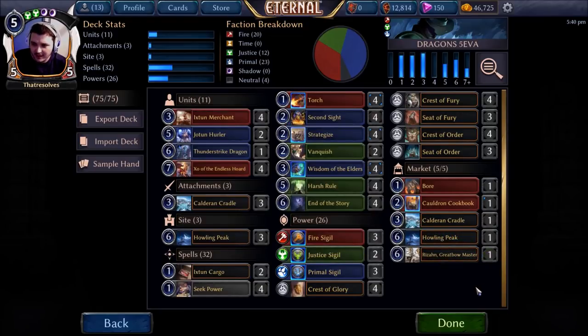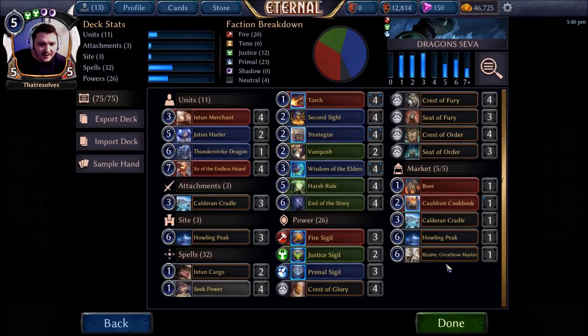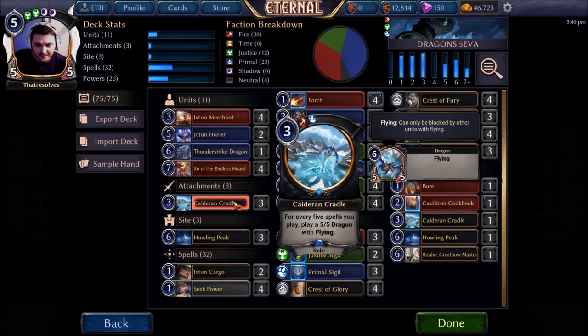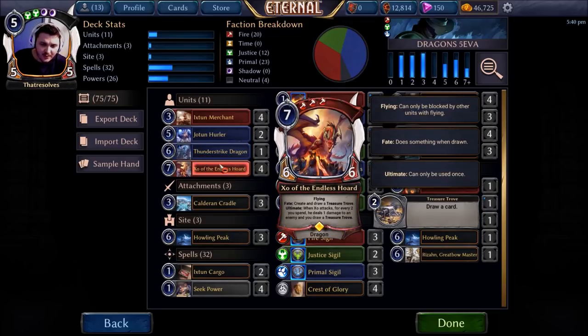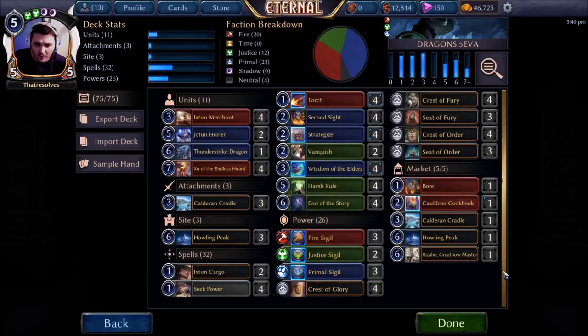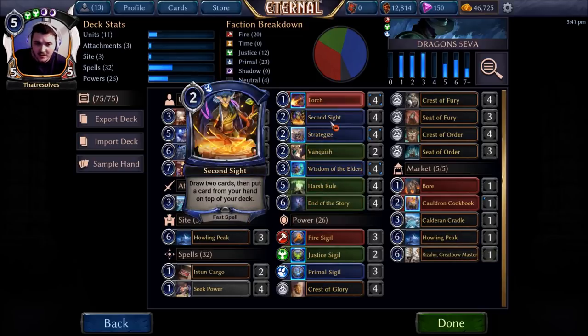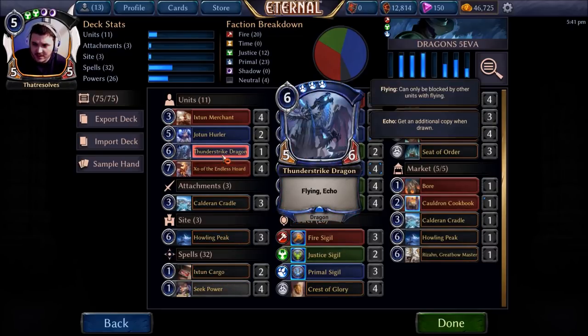With Howling Peak we can play it, kill something, Howling Peak it, make another one. In matchups where we want Rizan, one's usually enough — the first one is like gain eight or kill something, they have to discard a card to kill it. The general idea is we're going to play butcher spells, try and make dragons or Calderon Cradle. If that's not working, we've got Second Sight which is pretty good with our expensive dragons — triple fire, triple primal, which is a bit of a problem. I'll just shift to Stone. This deck is mostly fine drawing one card a turn.